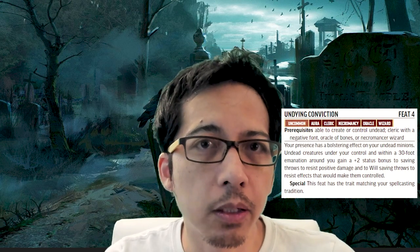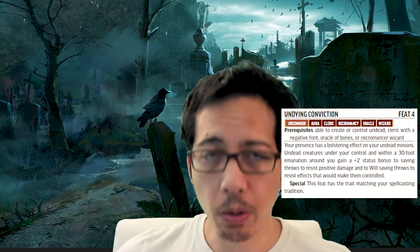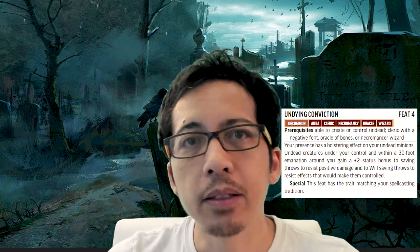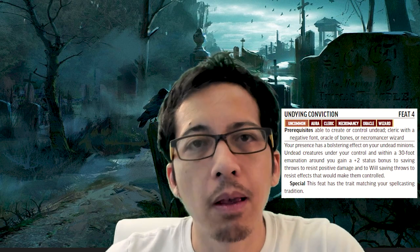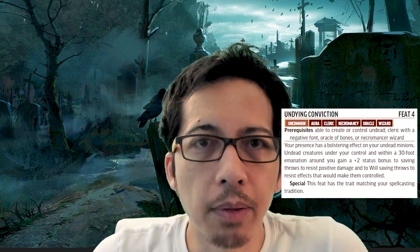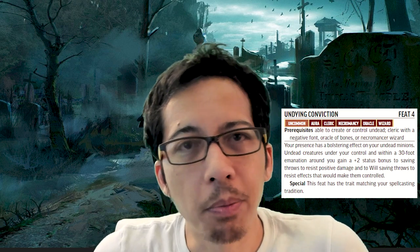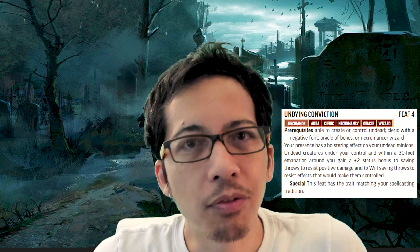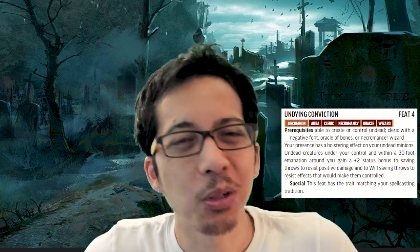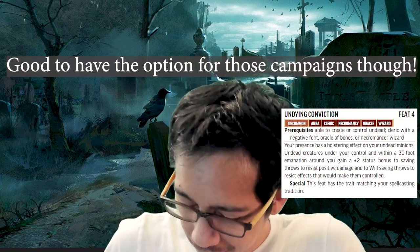The first feat is a level 4 feat that gives a boost to undead creatures under your control: a +2 status bonus to saving throws against positive damage and to Will saving throws against effects that would control them, within a 30-foot radius. The problem is that there are not many enemies in Pathfinder that use positive energy to attack your party — the only exception would be if your party itself has a lot of undead creatures, which is pretty campaign-specific. So I was a little unhappy seeing that one.